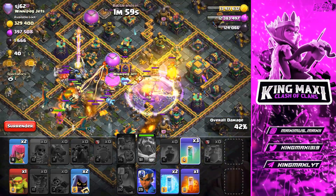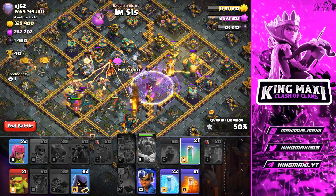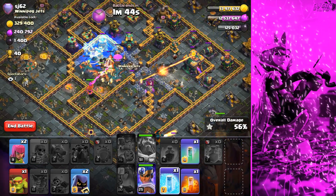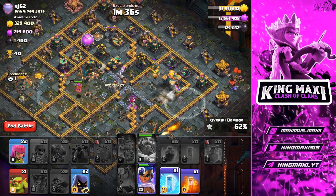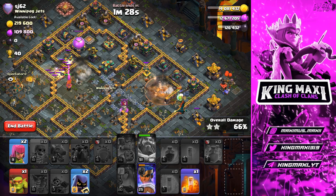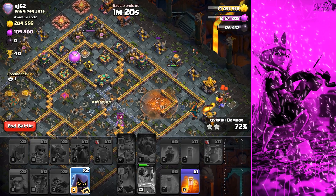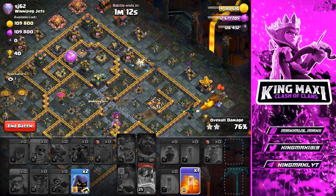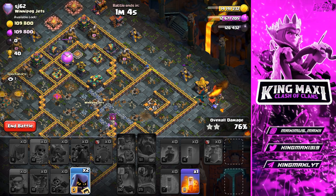You can use a super archer as well. You can use a wall breaker as well. You can use a dragon rider and dragon. You can use a town hall as well. You can use an invisibility spell. You can use an invisible force. You can use a strategic attack or a random force.